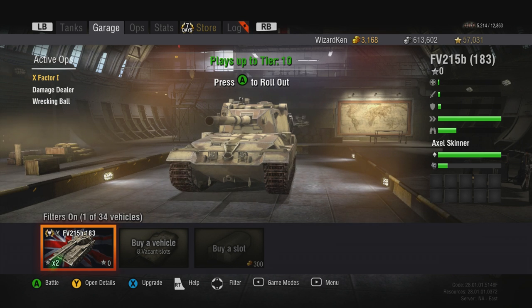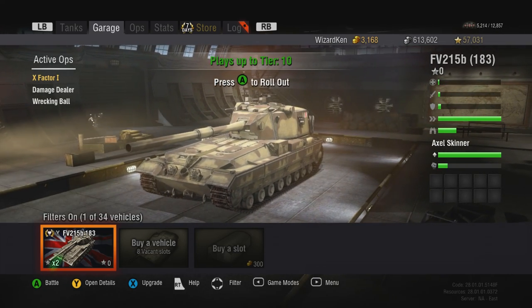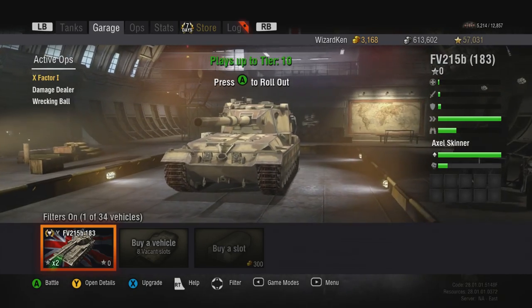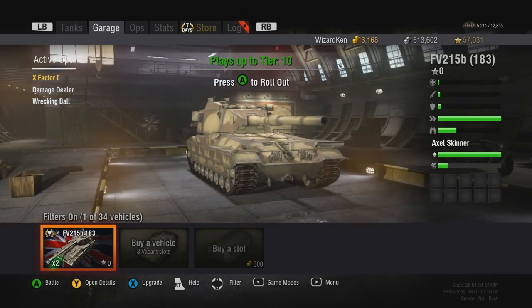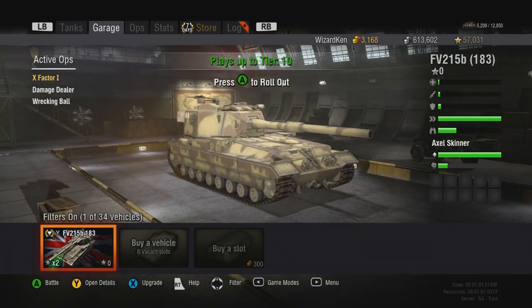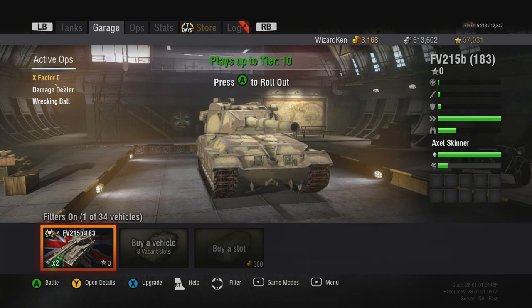What's up everyone, it's me again with another Xbox 360 World of Tanks video. Today is Friday, so you know what that means — Rollback Friday! On today's episode of Rollback Friday, we're going to be looking at the British tier 10 tank destroyer, the FV215b 183.